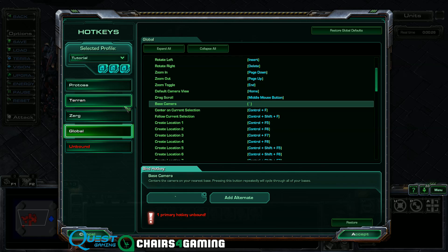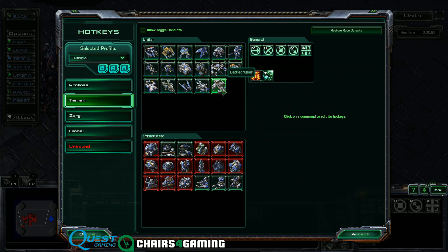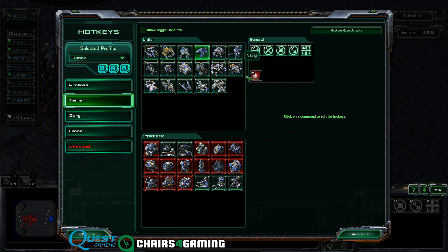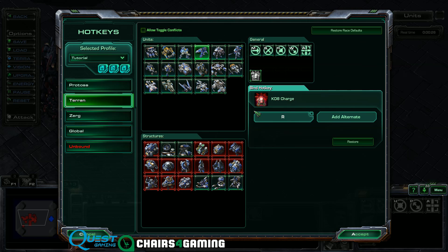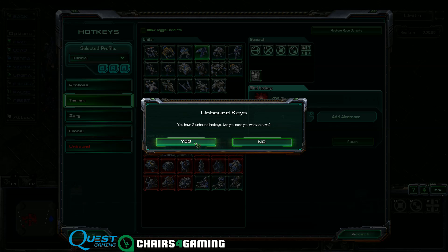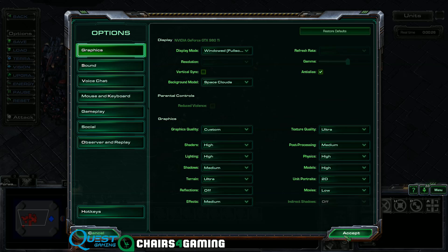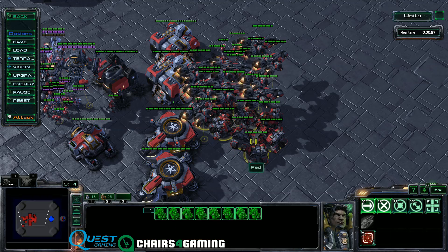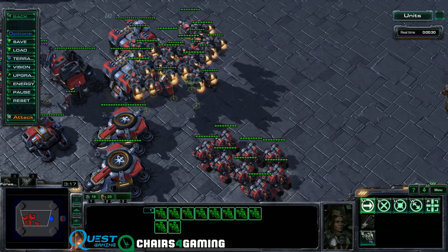I believe that is just about everything. I would also bind Yamato Cannon to R as well, because if you're going to use Yamato you probably want to fire a lot of them at once — keep in mind some abilities do have overkill. You can also set the KDA Charge — this is pretty important, I'm glad I remembered. Using the KDA Charge with R will allow you to spam it out really, really quickly. Don't unbind your Select Building Worker hotkey, by the way — that might not be good.